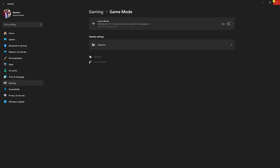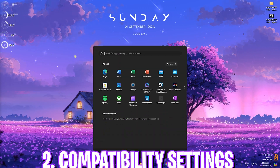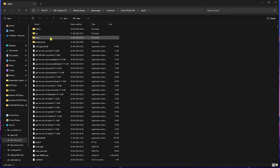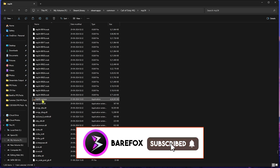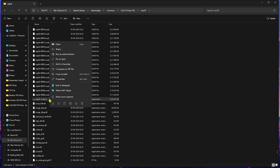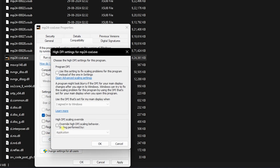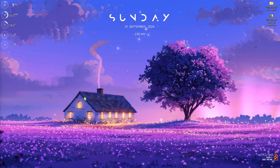Now let's move to the next step: compatibility settings. Go to the install location of your game, head into the Call of Duty HQ folder, then navigate to the mp24 folder and scroll down until you find mp24_cod.exe. Right-click on it, go to Properties, head over to Compatibility, click on Disable Full Screen Optimizations, then click on Change High DPI Settings, select Override High DPI Scaling Behavior, click OK, and close the window.